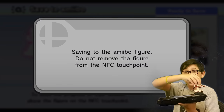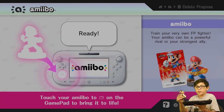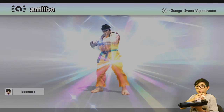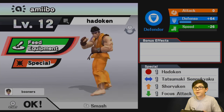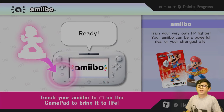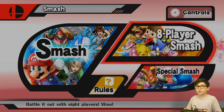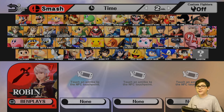I have to save his progress. When you save your amiibo's progress, it will say your amiibo has been saved. Here is my Ryu. I called him Hadouken. We're not going to make any change to him, because I like him the way he is. I'm going to play Smash, then I'll show you guys the ultimate powers of 8-player Smash.